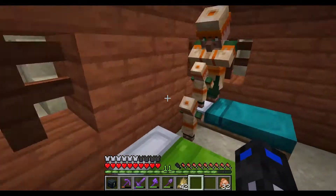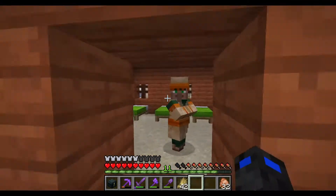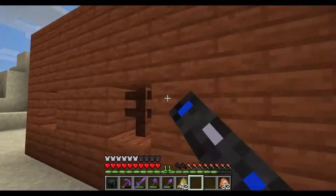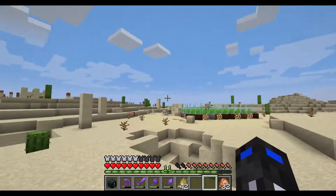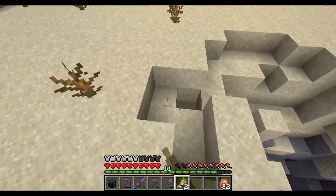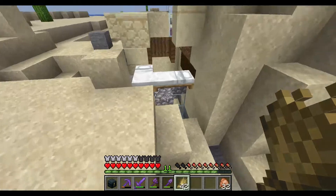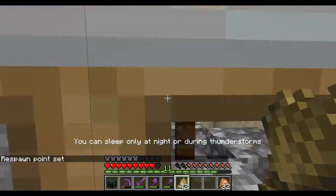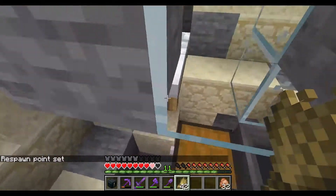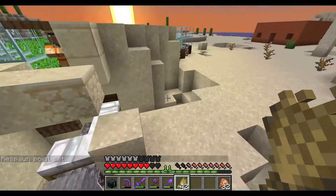We've got four adults right now and two children. I just made a mini house with beds in it, put two villagers in there, bred them a bunch, and now we have all of them. We can make an iron farm because you need six villagers to make an iron farm.